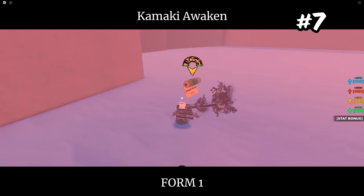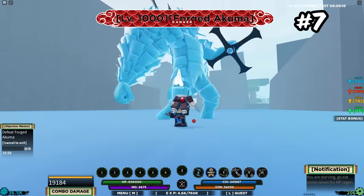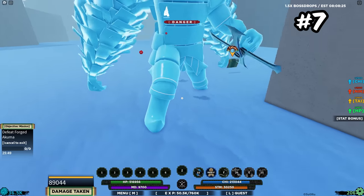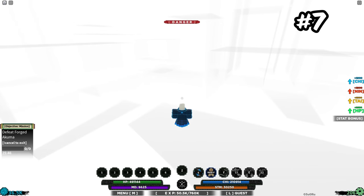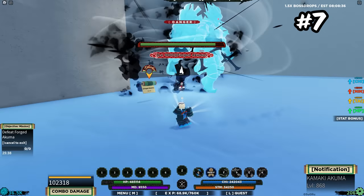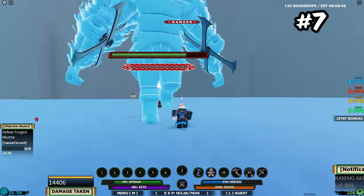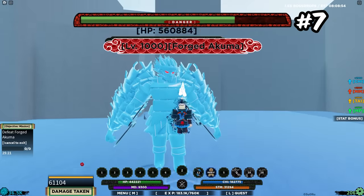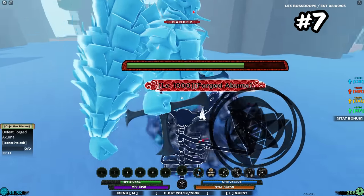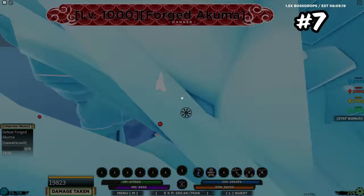Coming to seventh place is going to be Kamaki Akuma. Kamaki Akuma is just a really good KG in general. It has a ton of stun attacks, a ton of really high damage abilities. And obviously the counter of the KG is insanely good. With the counter of the actual mode, if you spam the counter while the boss is attacking you and they attack multiple times, it will do a ton of damage to them. Depending on the amount of hits the boss does, this could make Kamaki Akuma even better than it would normally be. It also has a ranged M1 mode, which is obviously insanely good for fighting. Kamaki Akuma is a pretty good bloodline for PvE content.